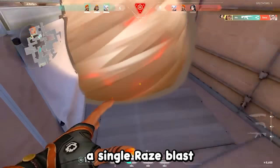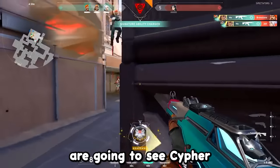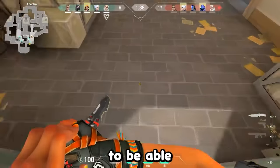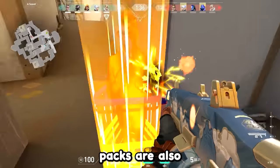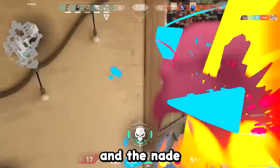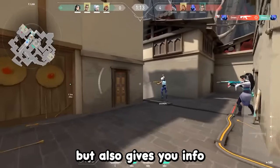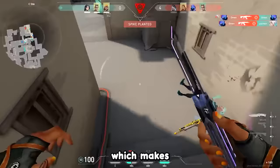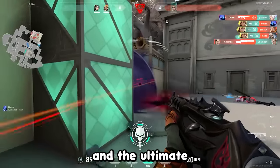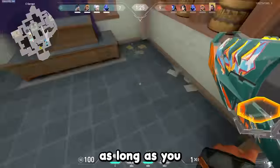In 3rd place, we got Raze, since a single Raze blast pack is able to break a Cypher tripwire setup, and you're typically going to see Cypher almost every game at this point, which makes it so much easier for your team to entry. Raze's blast packs are also really good for movement when entering the site, allowing you to scale fast, and the nade is really strong for stopping an entire push on defense. The boom bot also gives you info on attack or defense, which makes Raze almost a duelist and initiator hybrid, and the ultimate is a rocket for an almost guaranteed frag as long as you don't miss.